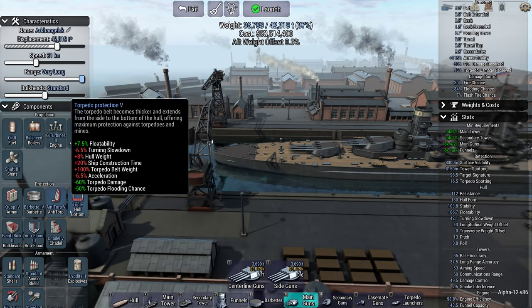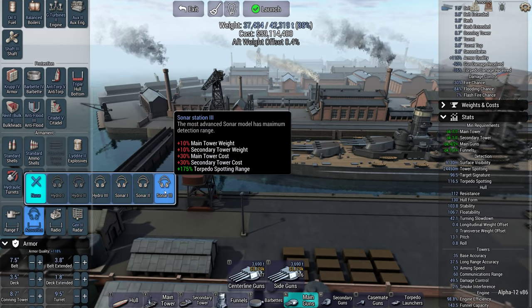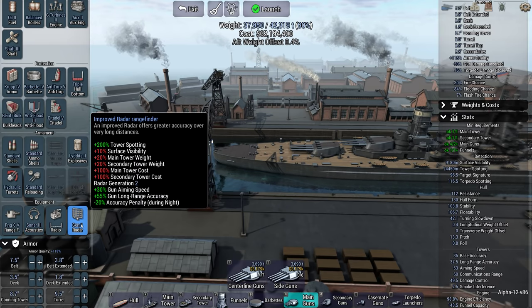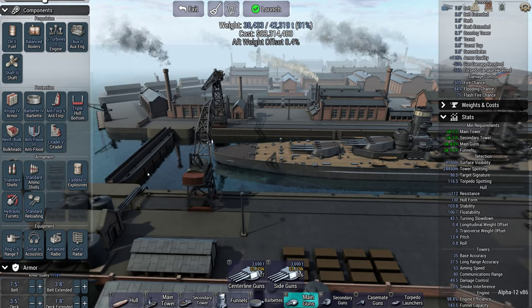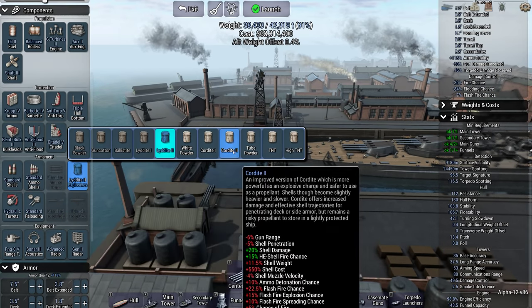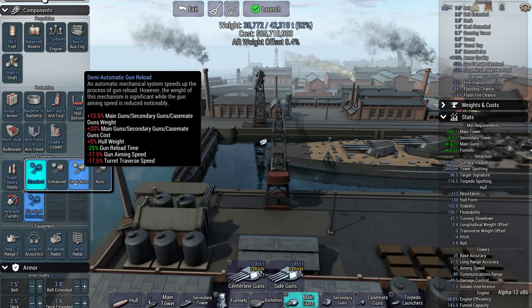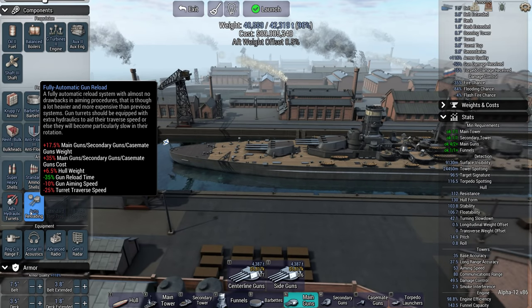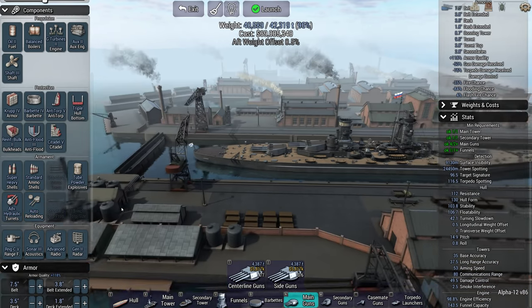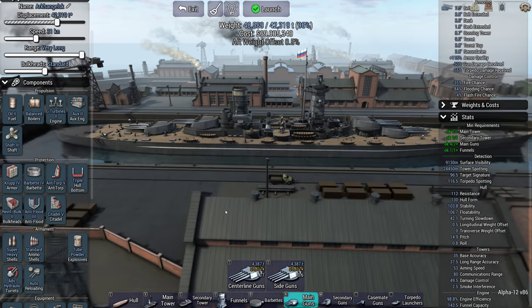I'm going to go for a semi-realistic build today - very long range, and make sure I fit torpedo protection even though it's not necessary. I'll bring a sonar or bounce radio for no particular reason. I think I'm going to go with tube powder, especially with 14-inch guns - super heavy shells, try and get as much out of them as possible with full auto reload. Quick-firing and deadly - that's the idea.